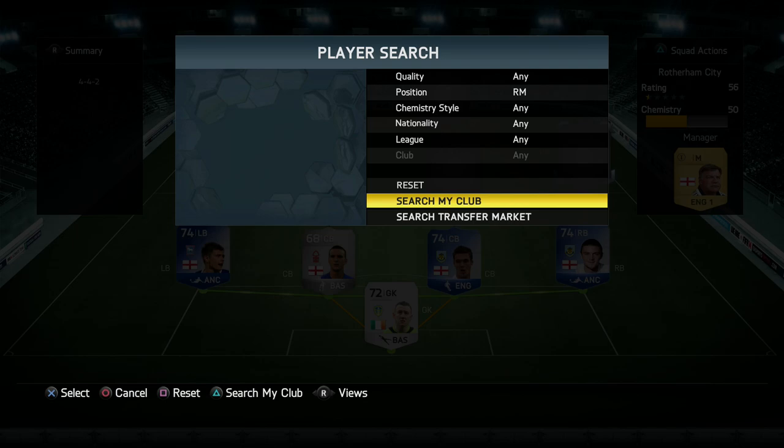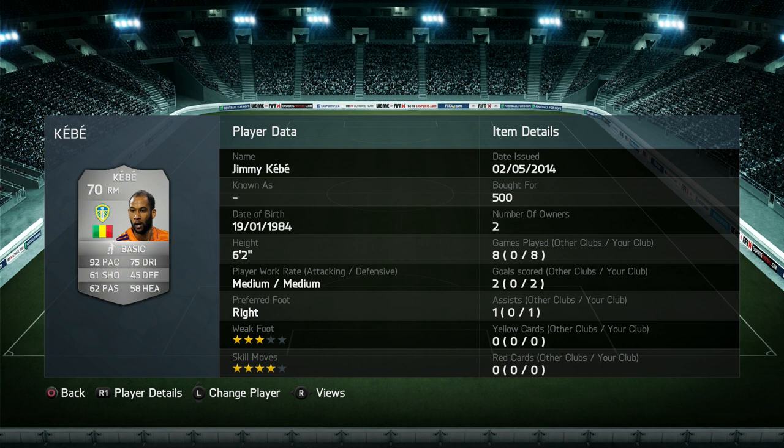Going to right mid first, we have Jimmy Kebe of Leeds United. The reason for putting him in there is to get the chemistry with a Team of the Season player that you've probably already seen, which we'll get to in a moment. Picked him up for 500 coins — nothing special really.